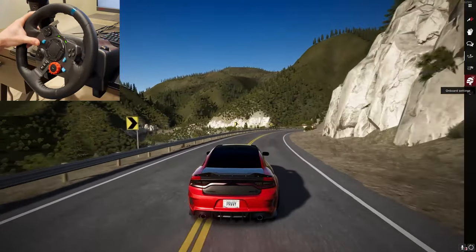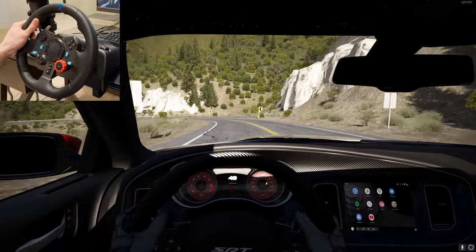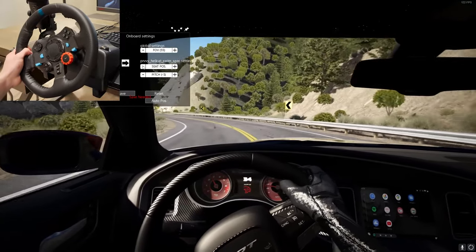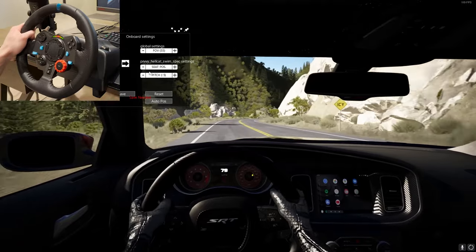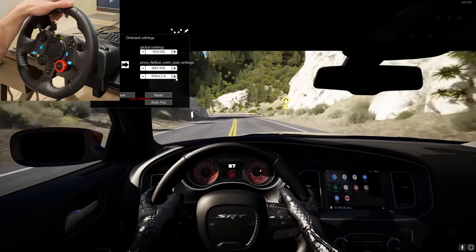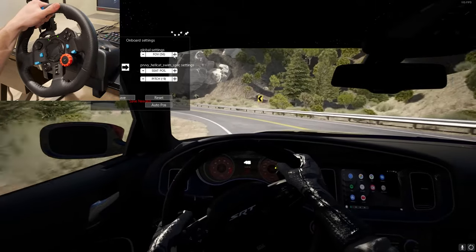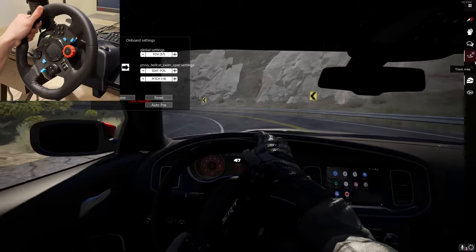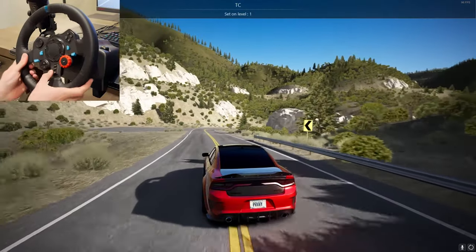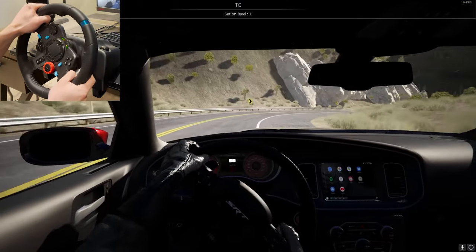Let me fix up my interior view real quick. Got the track map — I don't want that. Okay, there we go. We can see the road and my wheel — that's all I wanted. Doing that while driving was not easy. Give it a little bit of gas and you just drift. Traction control was off — my fault. Now it's on. This is gonna be crazy.